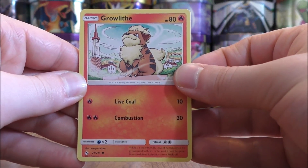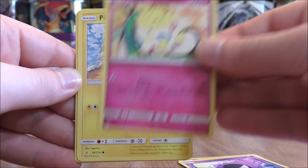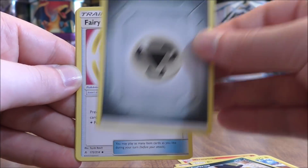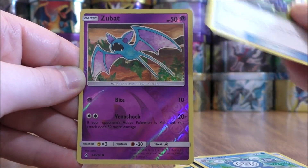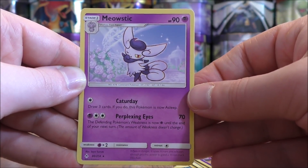This pack starts with Growlithe, Gastly, Togepi, Pikachu, Murkrow, Metal Type Energy, Fairy Charm, Poliwhirl, Devolution Spray Z, a reverse holo of a Zubat — just a common — and the final card would be a Meowstic.